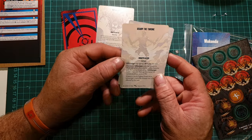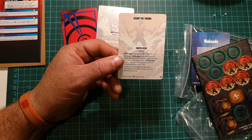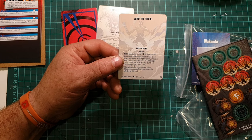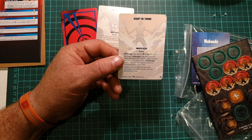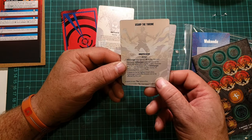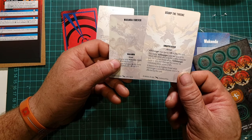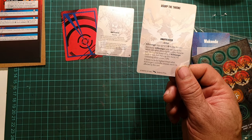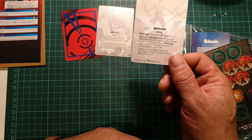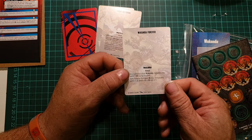Usurp the Throne is unaffiliated. Killmonger may spend three power to play this card. This round, Killmonger adds two dice to his attack rolls when attacking the enemy character with the highest threat value. If Killmonger kills this character this round, his controller scores two victory points. If there's a tie for highest threat value, Killmonger's controller chooses who is affected. That's a very good card, especially paired with Killmonger's kill count ability.